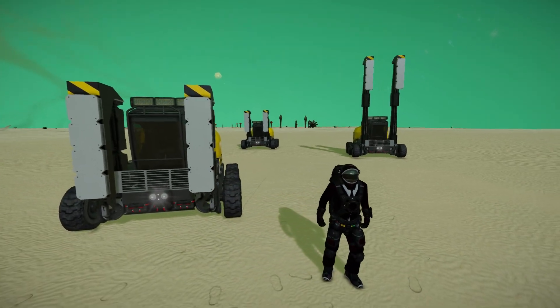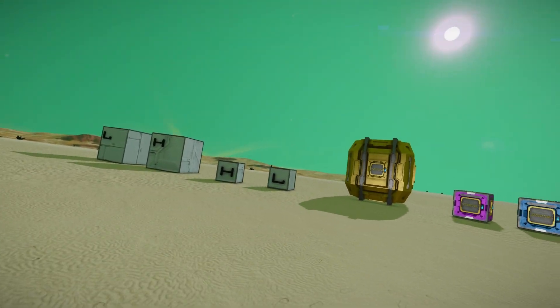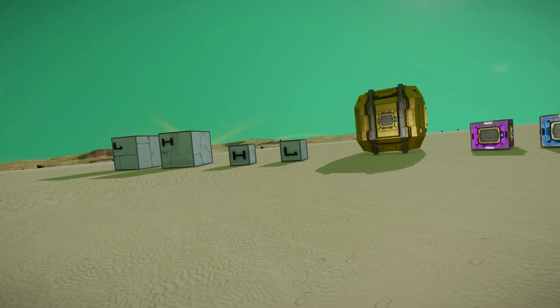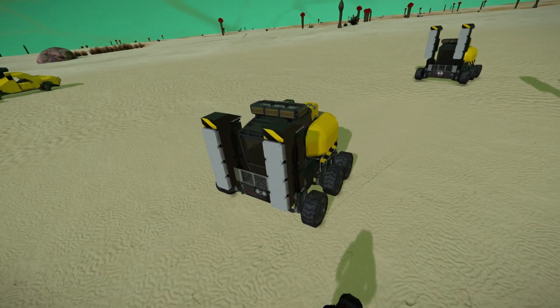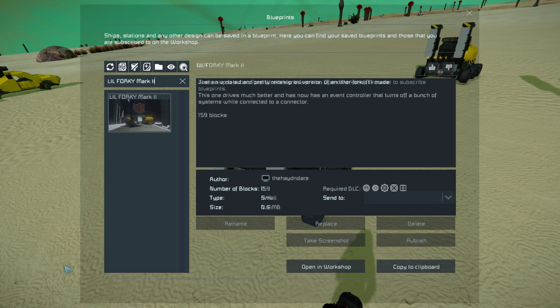We'll go through the F10 menu and have a quick look around the outside. Behind me is a bunch of different objects - some filled with resources, some completely empty - and we're going to see what it can and cannot lift. In the F10 support menu, the Little Forky Mark 2 is 159 small blocks, using the Heavy Industry, Wasteland, Automatons, Deco Block 1 and Deco Block 3 DLC packs.